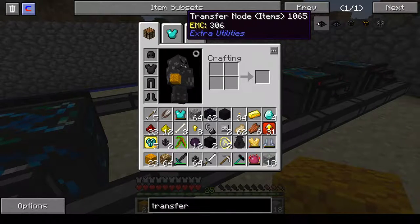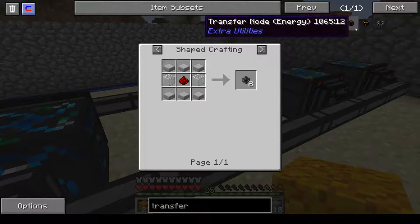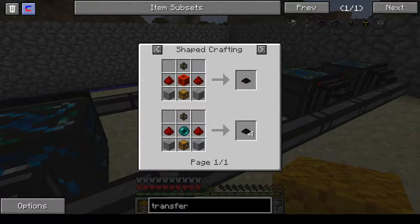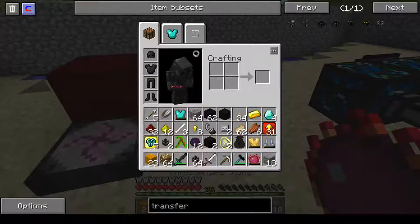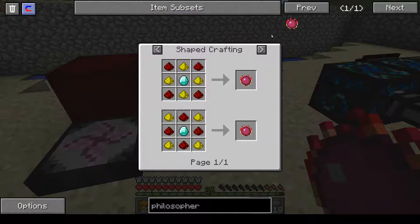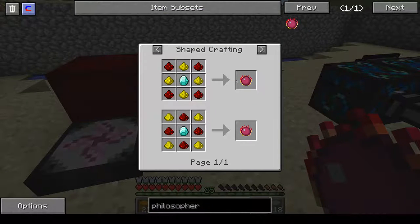You're also going to need your transfer pipes, which require redstone — very easy to get. Then you need your transfer node, which requires a redstone block, some transfer pipe, and a chest. Really focus on the 13 diamonds you need and you'll be fine. Beforehand, to craft some of these other items, you're going to need your philosopher's stone — there's another diamond, so that's 14 diamonds. You'll also need a transmutation tablet: just put the philosopher's stone in there with a couple more obsidian. So you really just need 14 diamonds to run this thing.